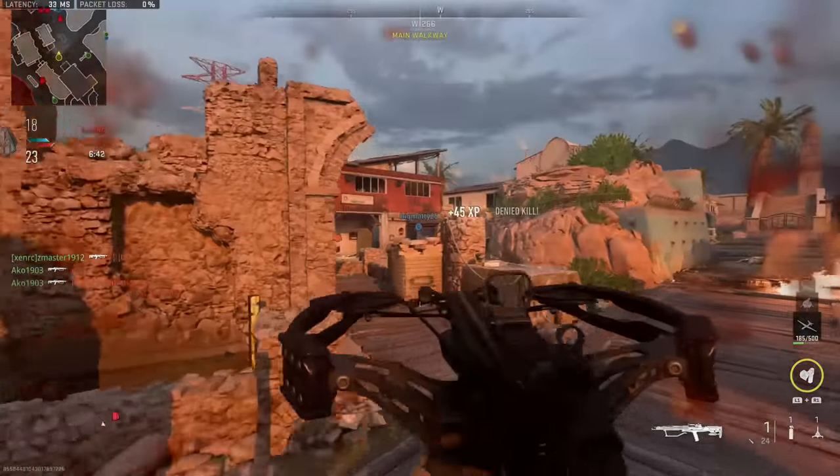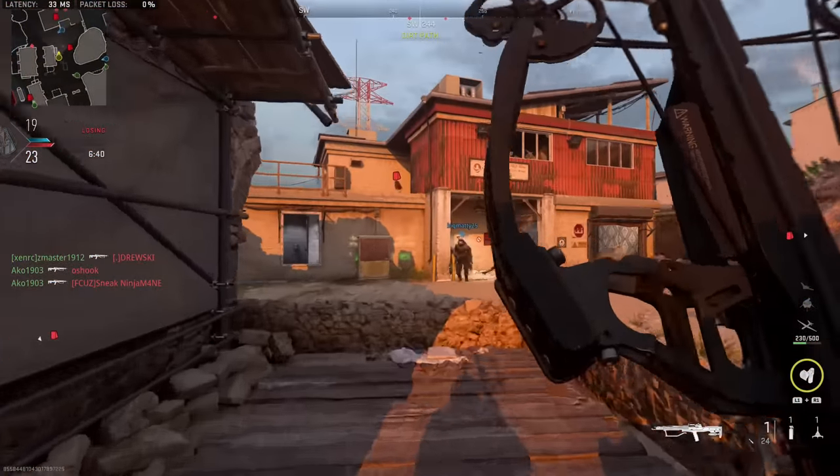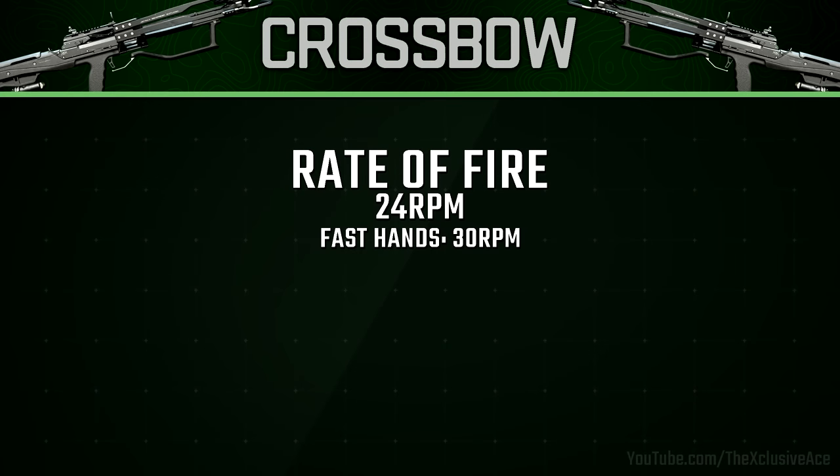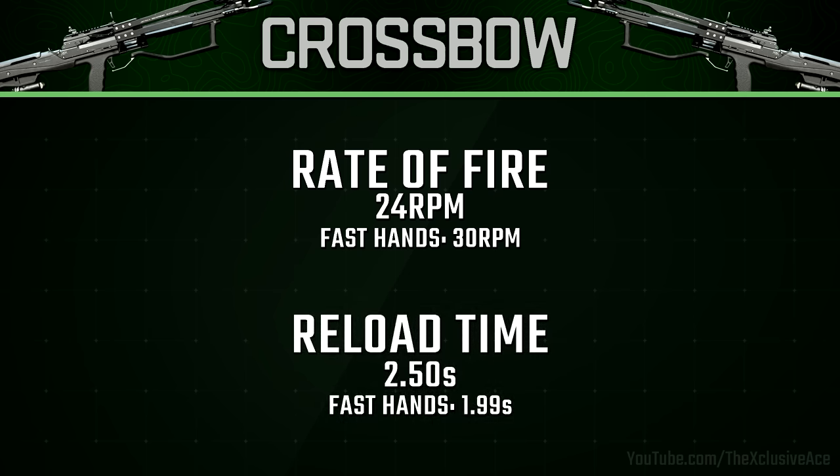As for rate of fire, it's incredibly slow at 24 rounds per minute. However, if you use the Fast Hands perk and it's active on your class setup, it will increase your rate of fire up to 30 rounds per minute. With this crossbow, every time you fire it's almost like you're firing a full magazine, so it's actually a reload between each shot rather than a coded rate of fire value. This means our reload time between each shot without Fast Hands is 2.5 seconds, whereas with Fast Hands it's 1.99 seconds.